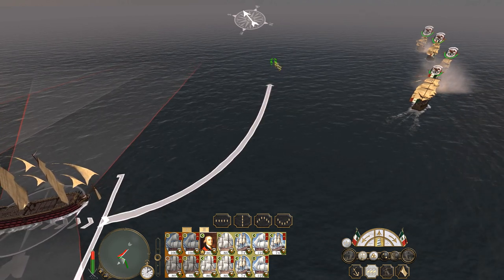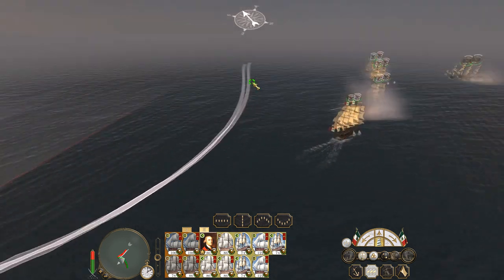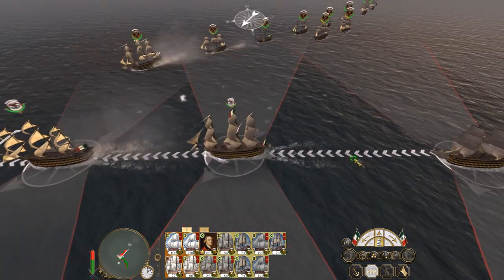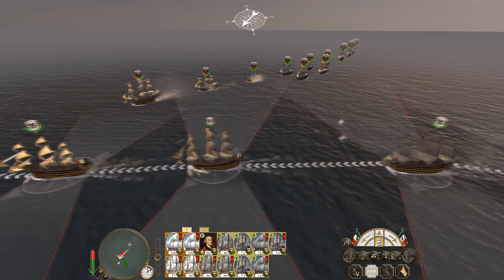Rather than waiting, make them go now. So that does mean I've split my formation into two lines. But it's manageable, I think. Because right now, the heavy ships are towards the rear of the fleet.